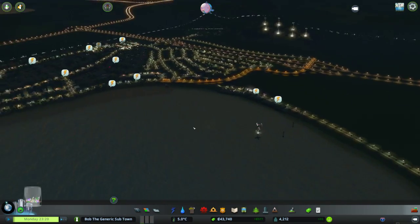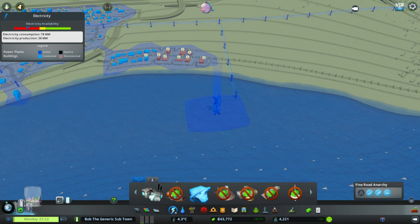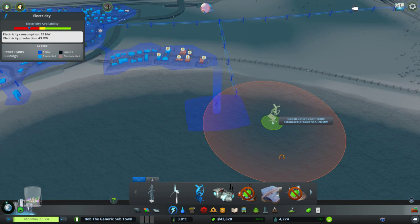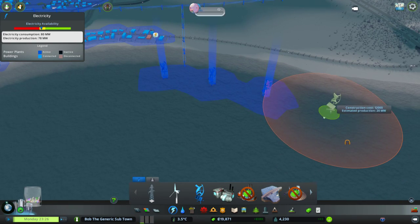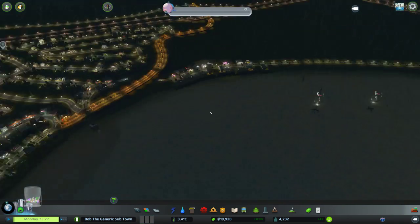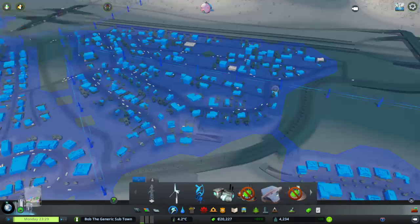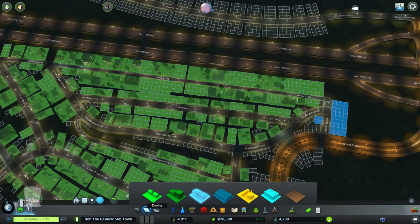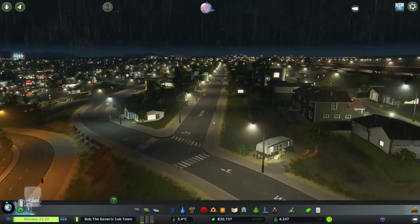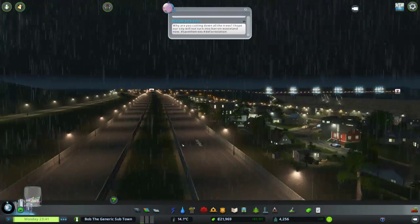Electricity consumption is so high because they're consuming it for heat. So I need to address heat — what I might do is just build another water turbine. At least I have enough to build a few of them. That should help our electricity production a bit. The monthly cost is 200 a week — it's not bad. I do want more people to move in here. Too bad they live so close to the freeway, but the sound barriers should help a bit.